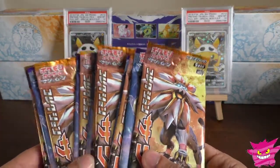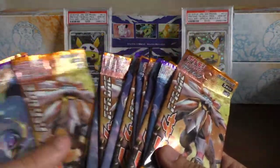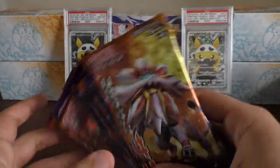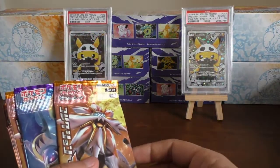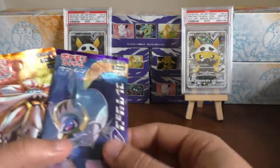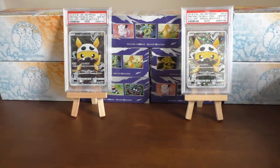We'll get these open — I think we have 1, 2, 3, 4, 5, 6, 7, 8, 9, 10, 11, 12, 13, 14 in total. Would you like Sun or Moon to start you off? I'd like Sun. Okay, I think you went Sun last time, so we'll just split them up. I'll just open up all the packs and we'll be back in two seconds.